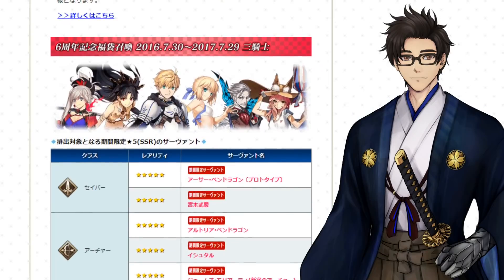Scrolling down a little bit more, we have the 2016–2017 Guaranteed Gacha, which is of course Sabers, Archers, and Lancers. Yeah, not too bad of a roll here, but at the same time kind of out of date, so I'd probably not touch this one.